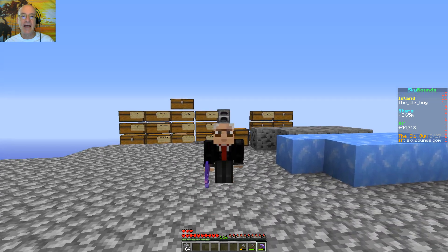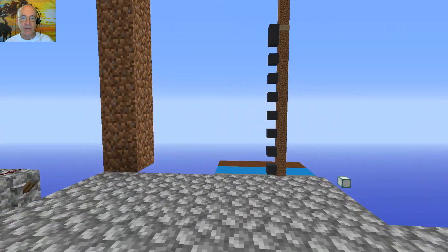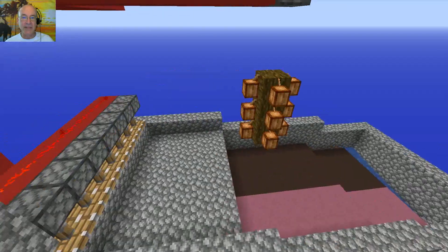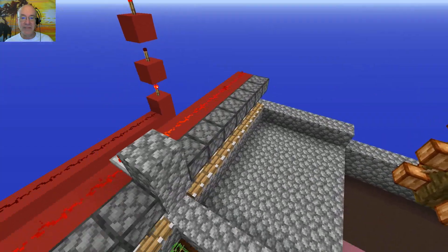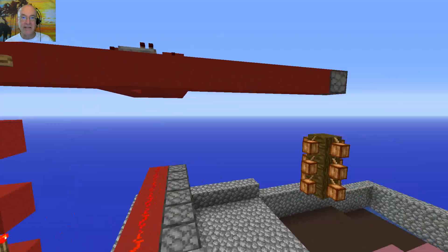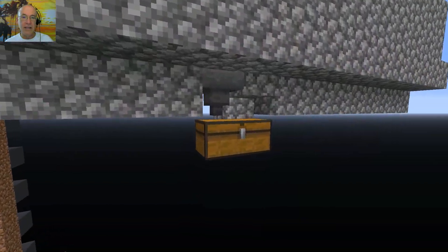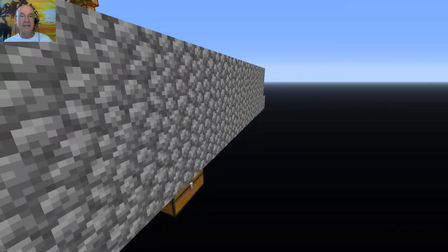Hey everyone, welcome to my channel, I am the old guy. We are back on Skybounds for another exciting and fun-filled episode. Got lots to do so let's get at it. First off, over here on the cocoa beans, I realized I wasn't getting any cocoa beans, so I went ahead and put another set of sticky pistons here with the water behind them running through repeat around a long delay. I also shortened up this delay here, so hopefully we're doing okay. Let's take a look down here - yeah, we're getting some. Nothing to write home about, but we're getting some, so that's good.